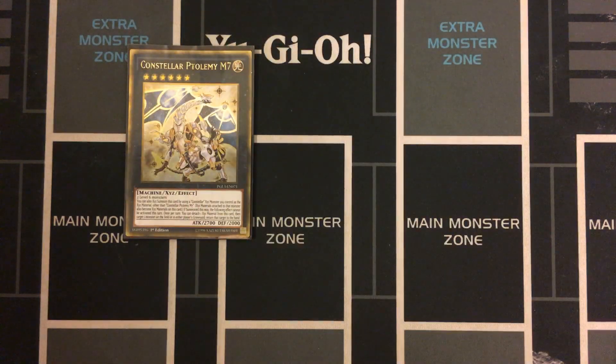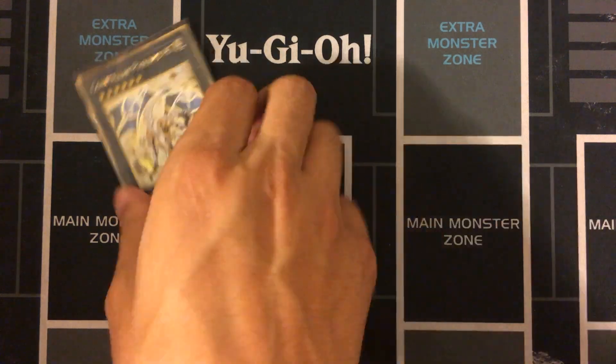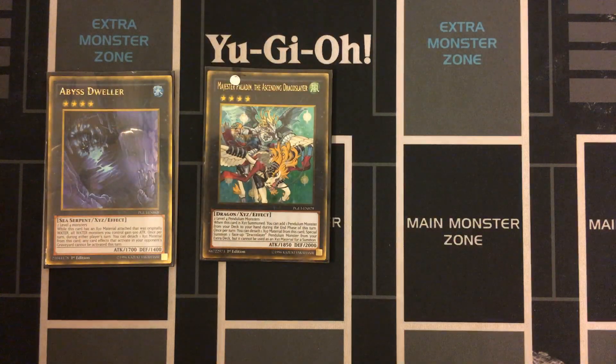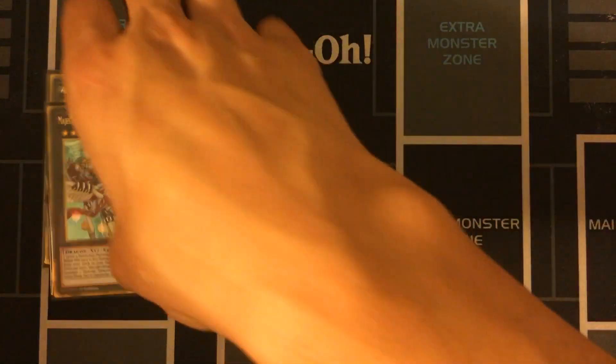We have Constellar Ptolemy M7 — I could have easily run Norito, but I decided to be a bit more creative. It can be decent for bouncing or recurring monsters from either player's graveyard, and it's a good card on your turn. Rank 4s include Abyss Dweller and Magister Paladin. As much as I wanted to veer from standard Pendulum Magicians, I had to include Dweller — a super staple that shuts down the graveyard. Magister Paladin is good in pretty much any Pendulum deck for the end-phase search, and it also takes advantage of the Draco Slayer name by special summoning from the extra deck.